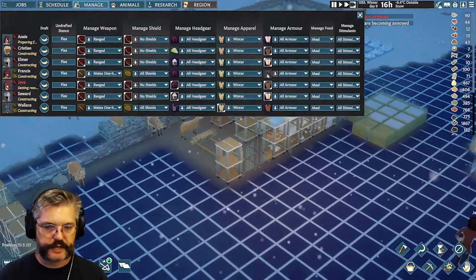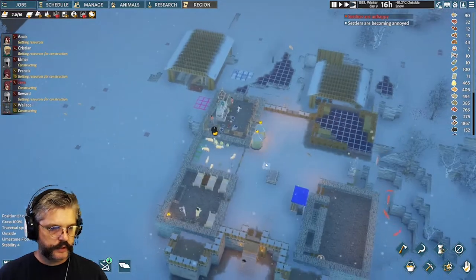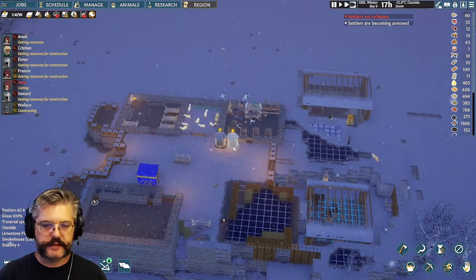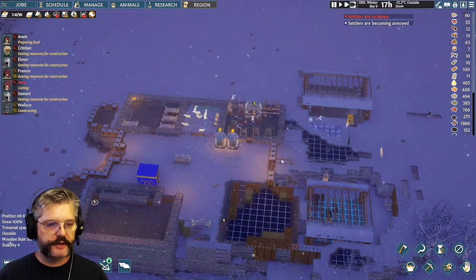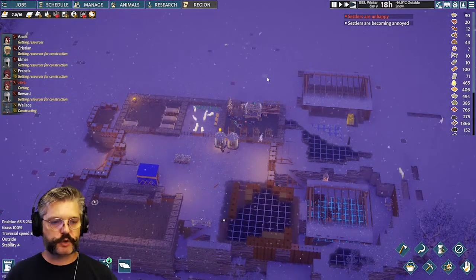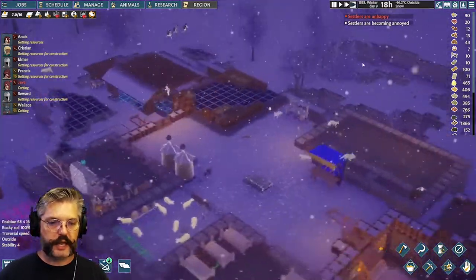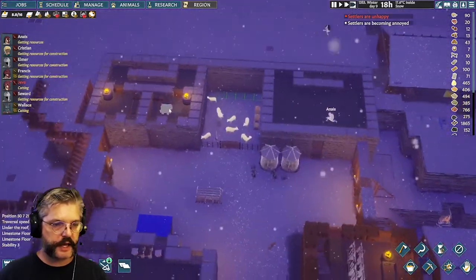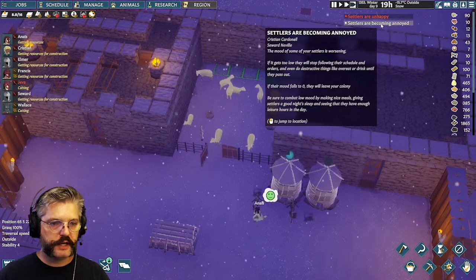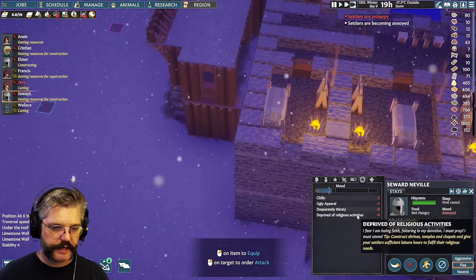Winter clothing decays just like armor decays — you find out on the first cold night. There's a little red icon that pops up telling you a character has lost armor or clothes; you saw it in the last video. You have to check that with frequency, otherwise your first notification will be that they're unhappy because they're cold.